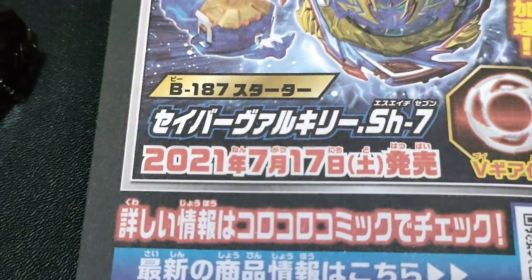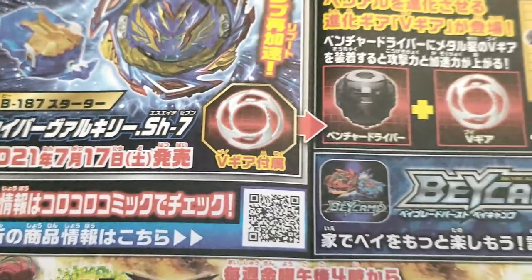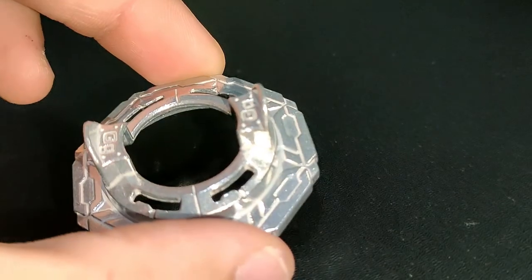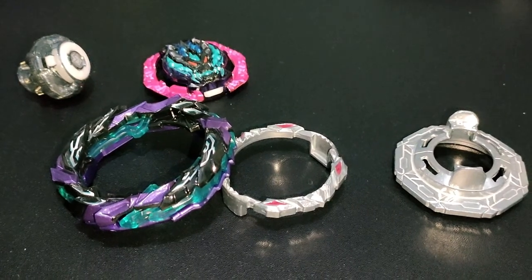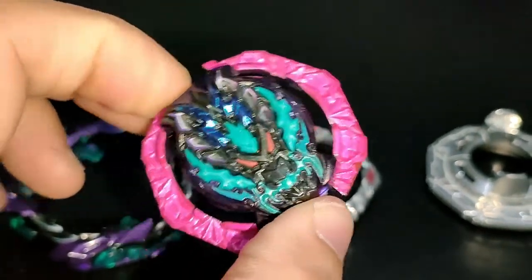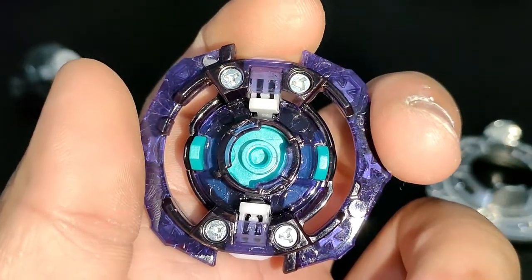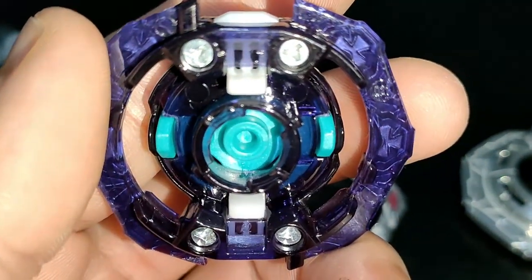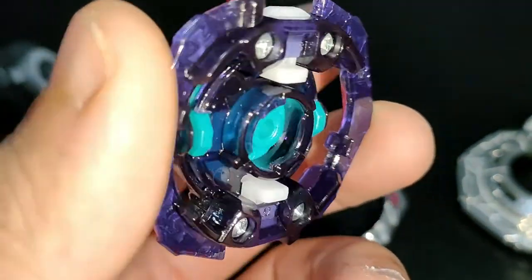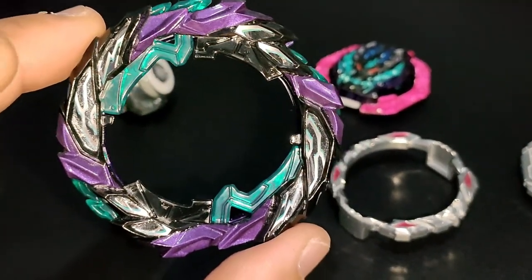July 17, 2021. So here we have the parts of Roar Bahamut. Here we have the Dynamite Core Bahamut - this is the Dynamite Battle version of Bahamut. As you can see, it has no teeth, only a rubber lock in place. So this would be the main gimmick of Bahamut. The blade: Roar.